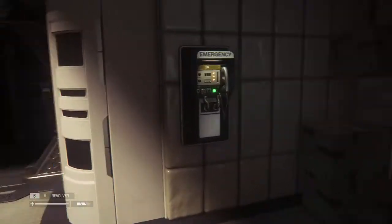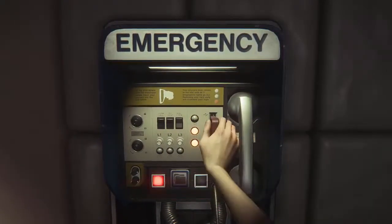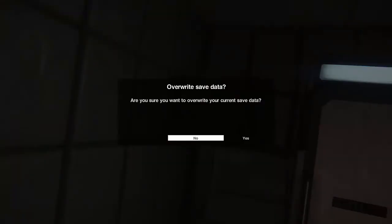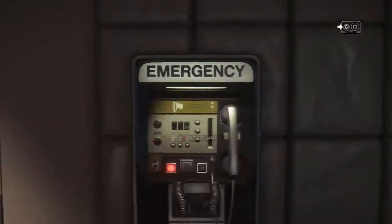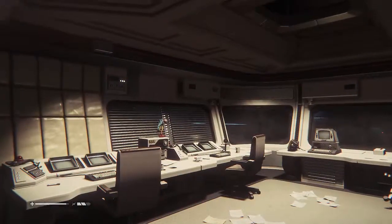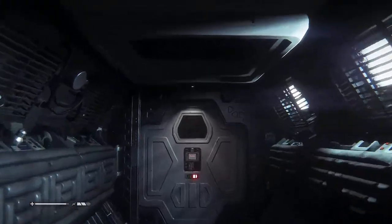And there's also the keycard for the room. I'm gonna save again, because you can't save too often in this game. Apparently this thing is supposed to alert me to danger nearby, but I haven't been able to figure out how that works.